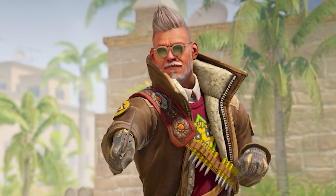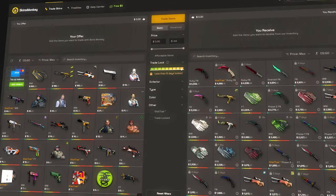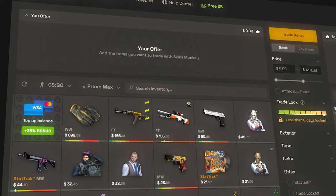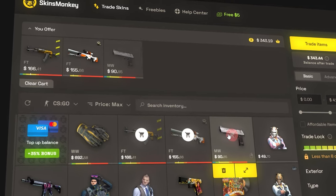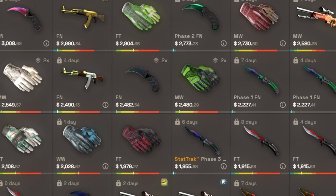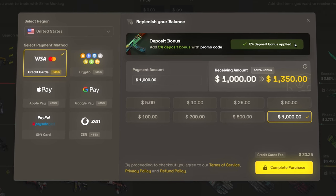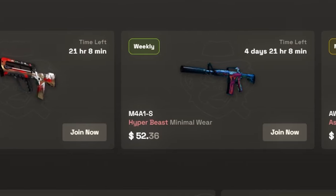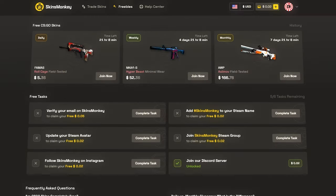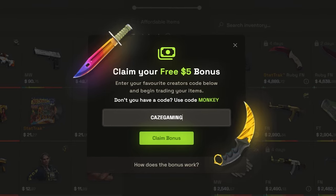Before I get into everything, I gotta pay for food, so let me give a shout-out to today's video sponsor, SkinsMonkey. SkinsMonkey is hands-down one of the best bot trading sites you can use with CSGO skins. Say you want to upgrade some of your current skins, this would be the perfect site to do it with. You can also straight-up buy skins, and with their 35% deposit bonus plus my code, it gives anyone quite a nice balance to work with. There's even free giveaways and rewards for completing simple tasks on the site. Get $5 for free now with my link in the description below.